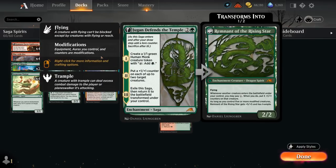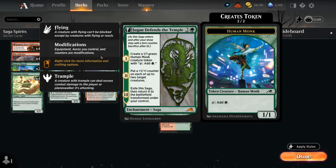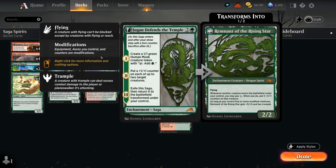We also have Jugan Defends the Temple, making a Monk token to make more mana, distributes two plus-one counters on chapter two, and eventually transforms into Remnant of the Rising Star — a great mana sink that can provide more plus-one counters. We can even potentially control enough modified creatures to give the Rising Star plus-five plus-five and trample, which is usually enough to end the game on the spot.